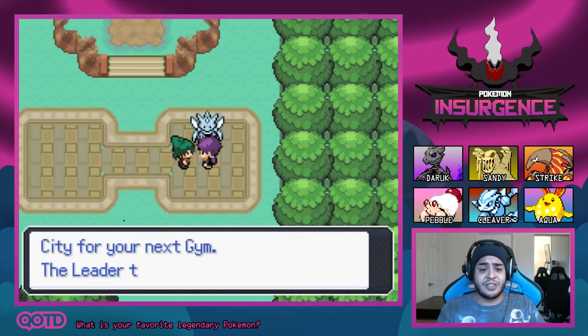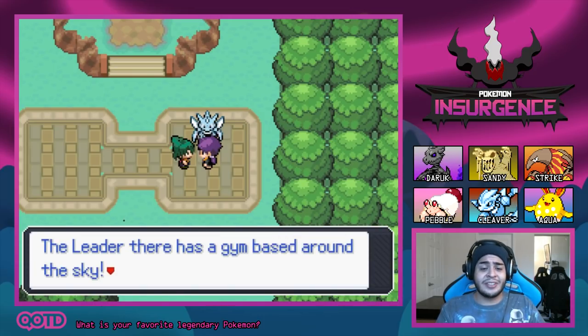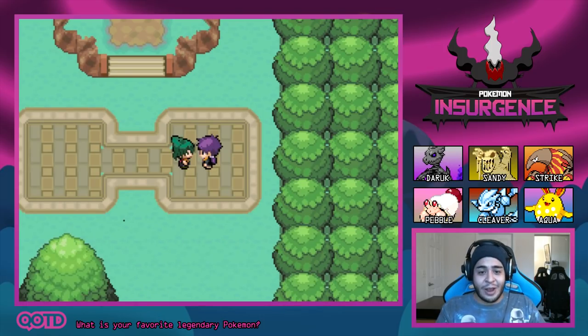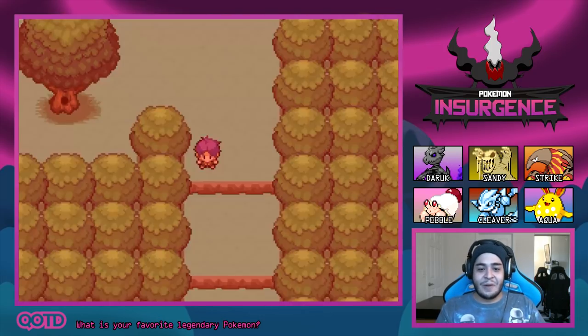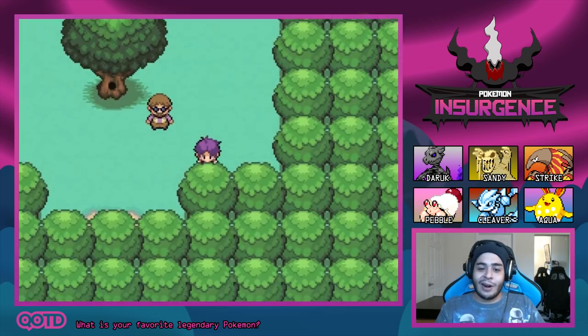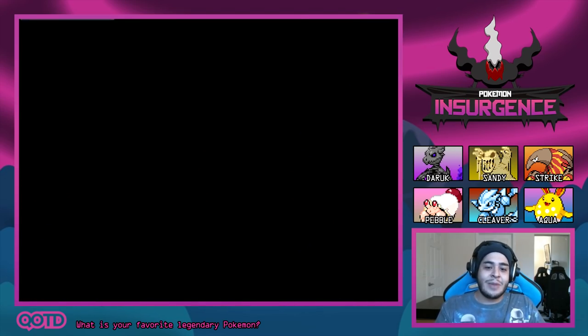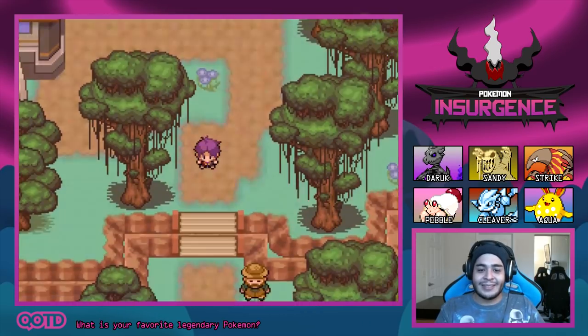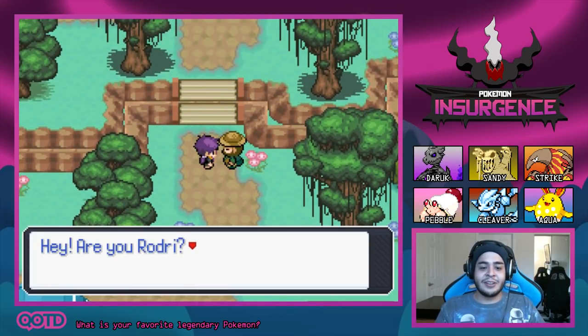Xavier says to head out to Helio City for the next gym — the leader there has a gym based around the sky. We really did beat him fair and square, so great work to all of you guys who left me hints and tips. We were able to take down Vipic City's Gym Leader and obtain our second badge.